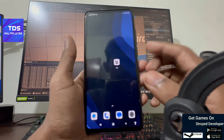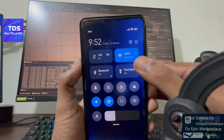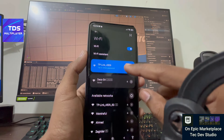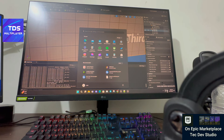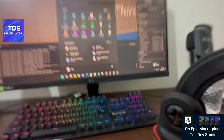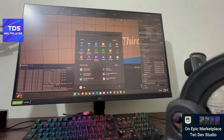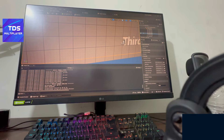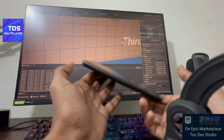I already installed the APK on my mobile. The first thing I want to show is my network setup. In my home I have three different types of network. This device is connected with TP-Link and this device is connected with the Deco, so it's currently running on a different network. That's the main thing — if you want to test real dedicated multiplayer, you have to use two different networks.